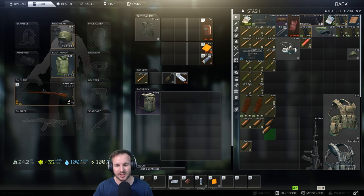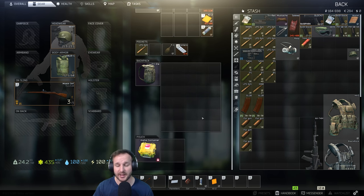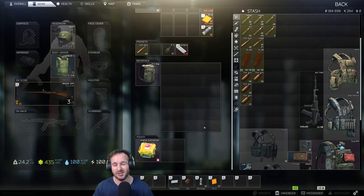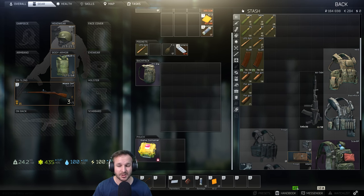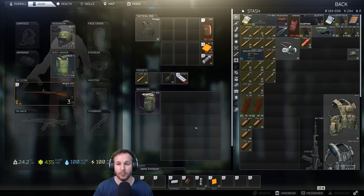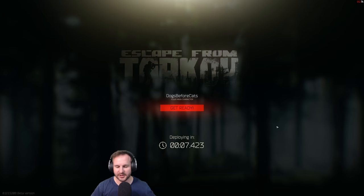At factory we're going to get maybe half a dozen to a dozen kills. If there's a player in there we'll just lay low initially and see what happens. The goal is to get some guns and anything that makes a couple hundred thousand rubles — it won't take very long. Get in quick and then move on to interchange.